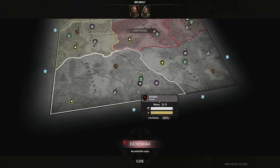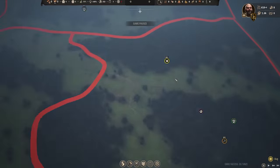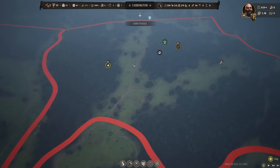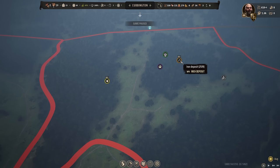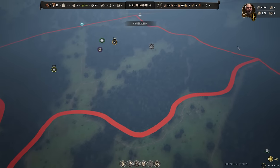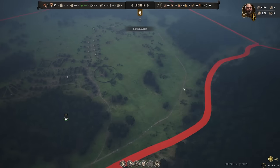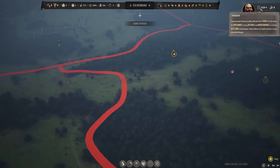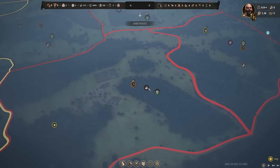Oh perfect, a bandit camp! I'm going to take it for my treasury because that means we can then settle over in this region which we're going to rename Isengard - it's going to be our main industry region because we've got a rich iron deposit here and a rich clay deposit, plus we can chop down a load of forest as well. We'll settle that there when we had 750 gold in our treasury so we could start off with the highest level of supplies possible.